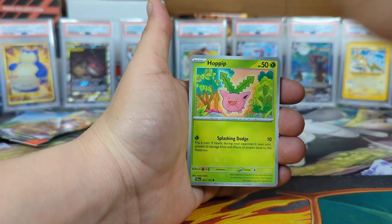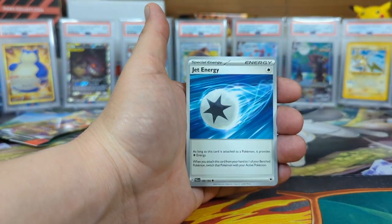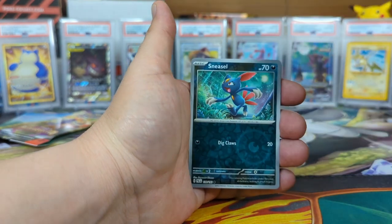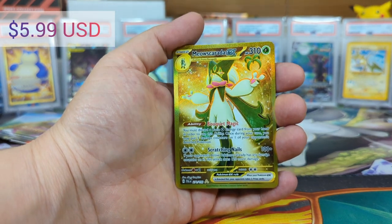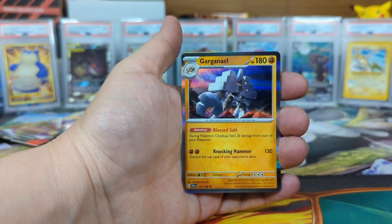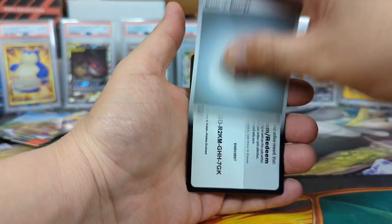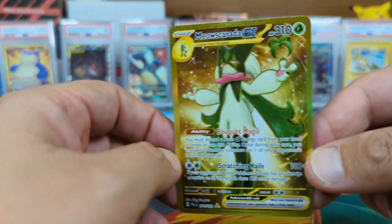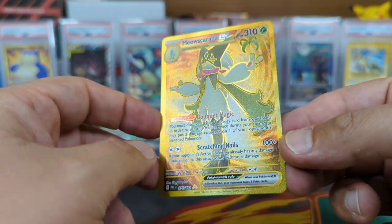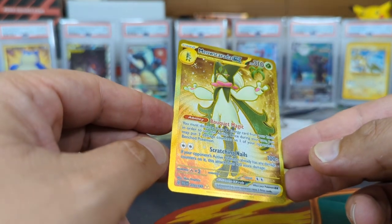Trapinch, Great Ball, Hoppip, Medicham, Corpish, Fighting Owlette, Sneasel. Oh, we got a secret — Miraidon EX! Nice! Gholdengo — is that the thing from Zelda? Looks like that enemy. Not bad, we got ourselves a nice little secret rare. All right, two golds in one video — I'll take that!